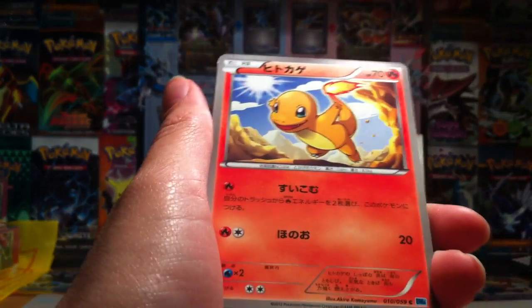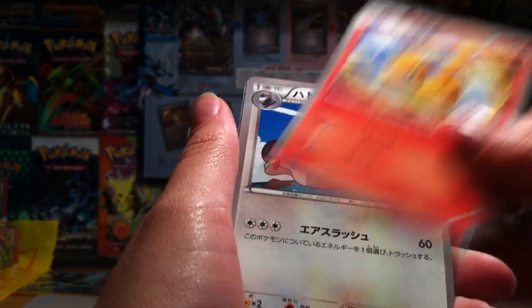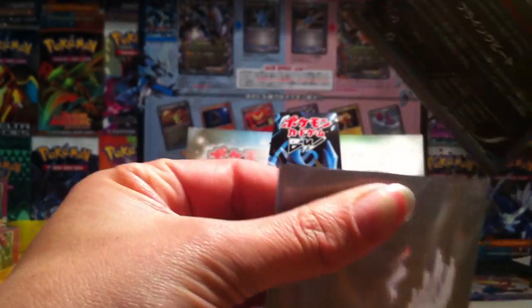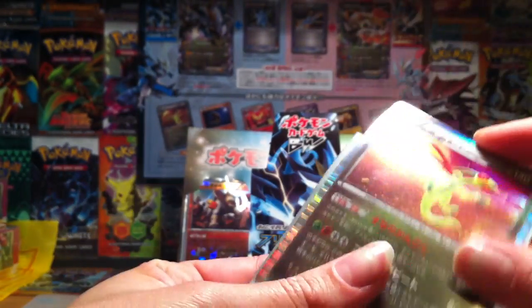Lunatone, Charmander, Tranquill, Combee. And oh nice - the Flygon holo! Very nice.